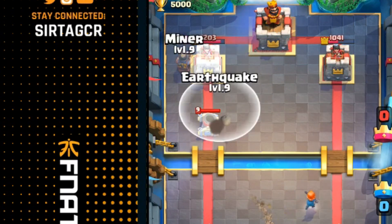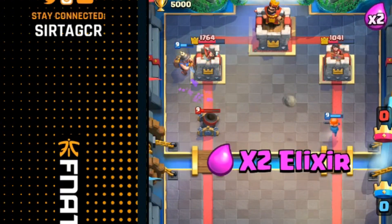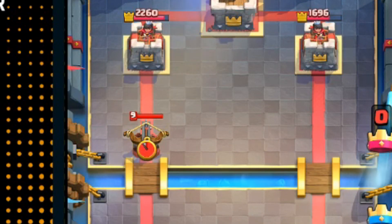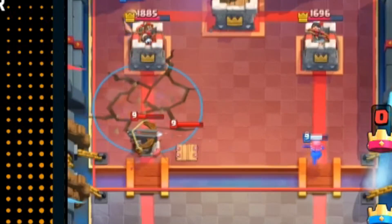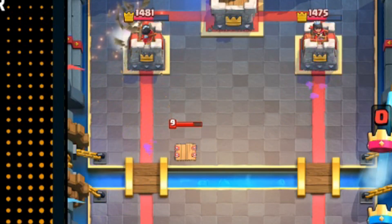If you want to play greedy, because earthquake is such a hard counter, you can actually go miner on top of the tower ignoring the mortar or the expo. A lot of times they'll drop squishy bait units — whether it's skeletons with 2.9 or goblin gang with mortar — right into the earthquake, because they'll predict you dropping the miner on top of the expo or the mortar.